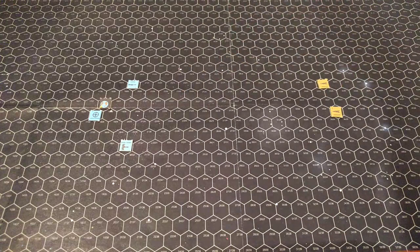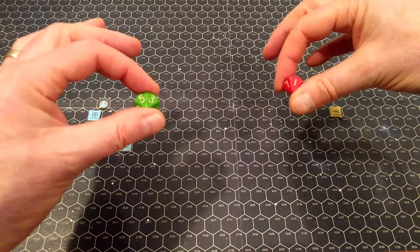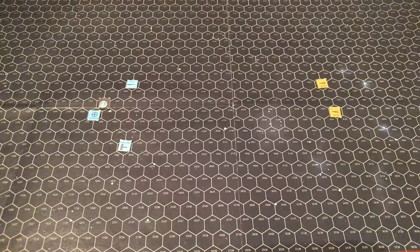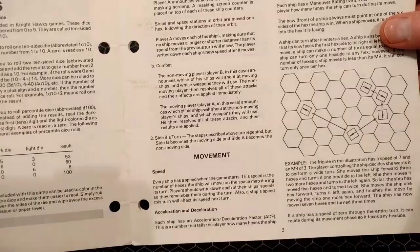Let's roll initiative — red for the Sathar, green for the UPF. Seven for the Sathar; they are Player A in this first round, so they move first and the UPF will shoot first. With the advanced rules, Player A — the Sathar — announces which ships are using masking screens. They're going to hold off for now because they might overshoot their targets. Space ships and space stations in orbit are moved one hex. Player A will move.